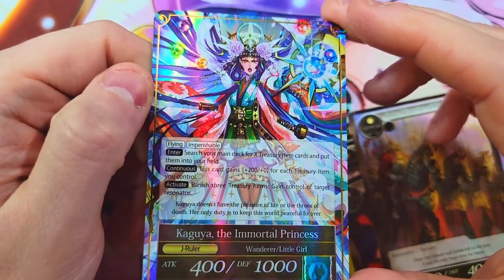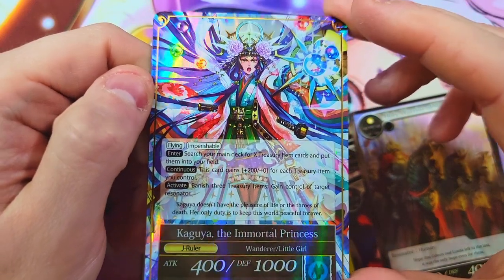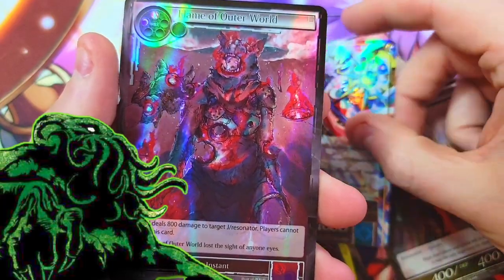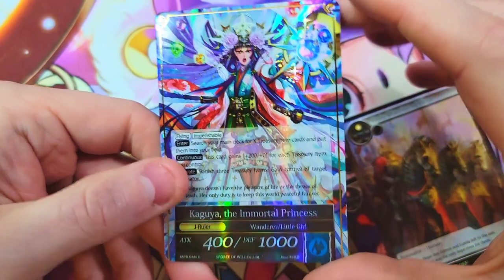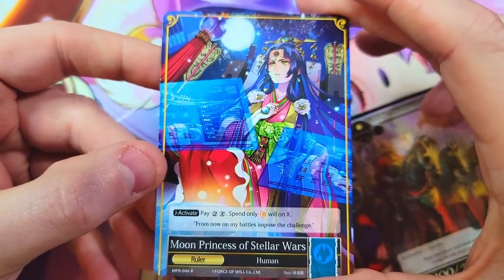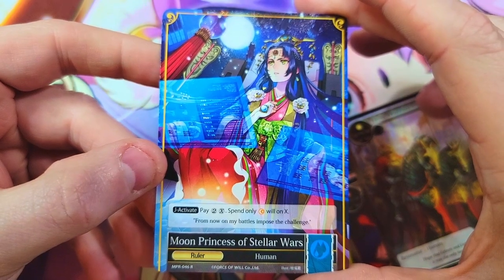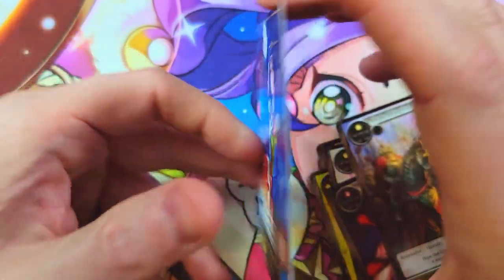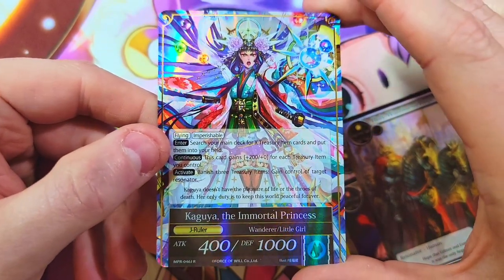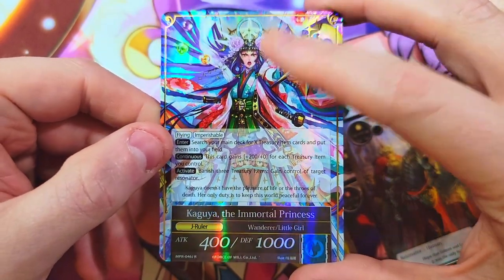Seal, Bullets Holy, and there she is — Kaiguja the Immortal Princess as our J Ruler! Very nice, very nice card, gotta love it. She looks wonderful, really sharp. Behind it we got Flame of the Outer World as our foil. This is just a banger of a card. Stellar Wars Moon Princess, then the Immortal Princess — the cover lady, super good.